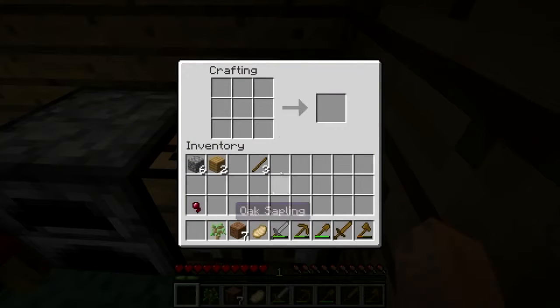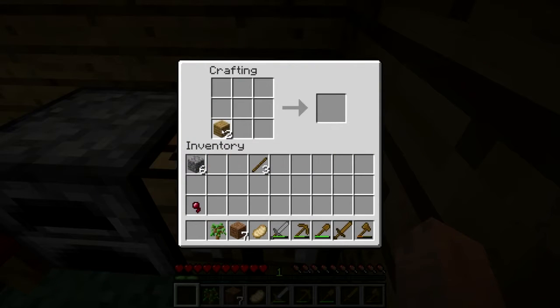So it's very easy to do. You right click on your crafting table, place one block of wood at the bottom, and then one block of wood right next to that, and that creates a pressure plate.